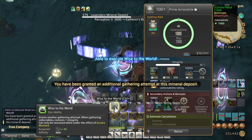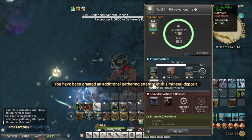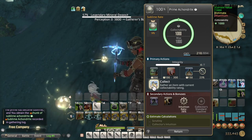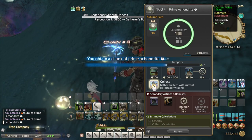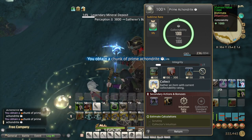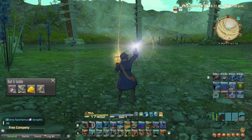A higher gathering stat increases your chances of a prime collectible becoming sublime. If after a few rounds of gathering you aren't satisfied with the amount of glioather received, you can always pick some up from the market board — at least the Ignis or Virgous varieties. They aren't that expensive since they are easier to obtain in comparison to the aqueous glioather.